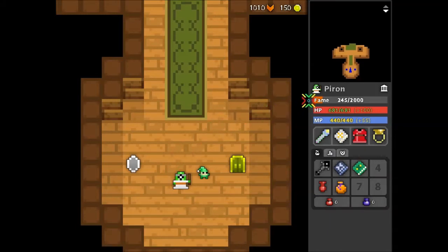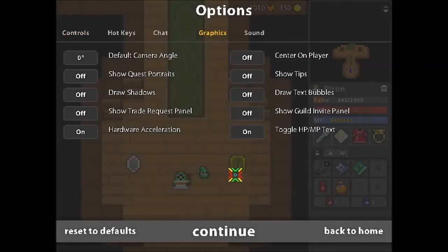You'll also notice that my fame, HP, and MP bar are numerated. Unfortunately I'm not hacking, but there's now an option to toggle HP, MP, and fame text on and off. Pretty simple.